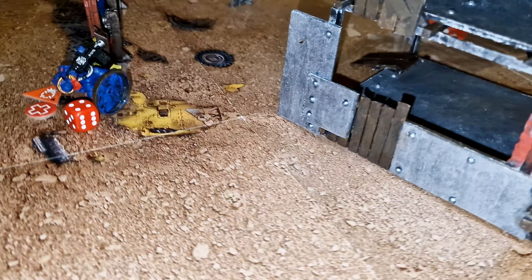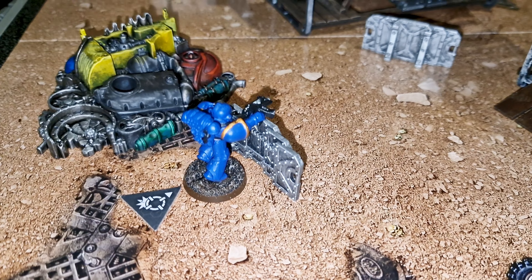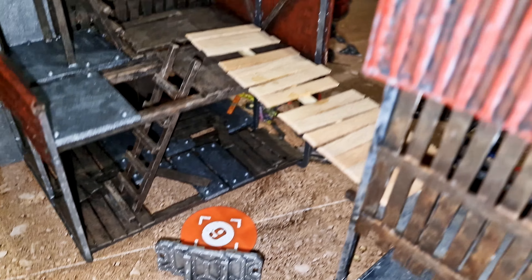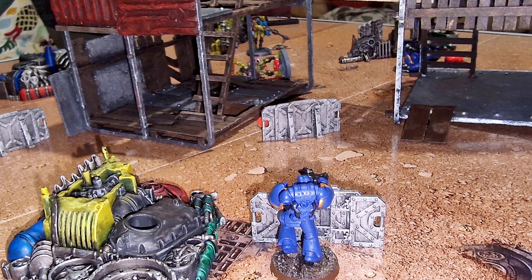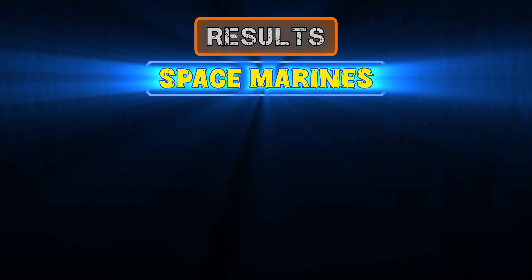Turning Point 4: I was feeling very confident - I just needed to capture a point, worth double points now, keep my leader alive, and stop Ezra from capturing a point. But his sneaky marine ran in, captured a point, and killed my leader. Then his heavy bolter went down and his final marine survived, but I wasn't close enough to capture any remaining points. Ezra's plan worked perfectly - he stopped me from scoring and grabbed a point himself. I was happy to finally take out his heavy bolter though.